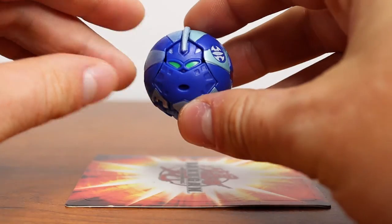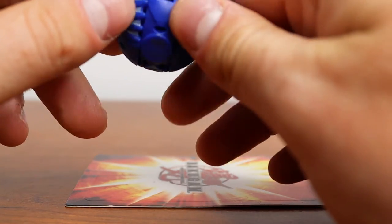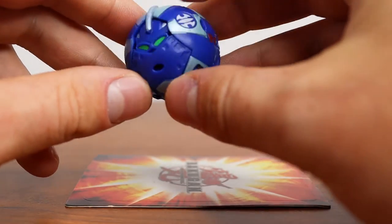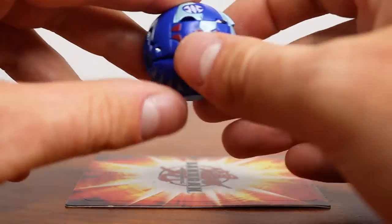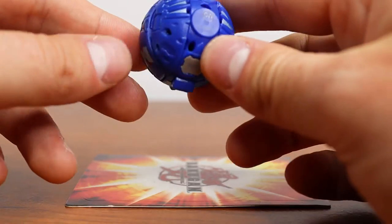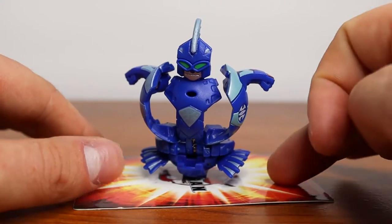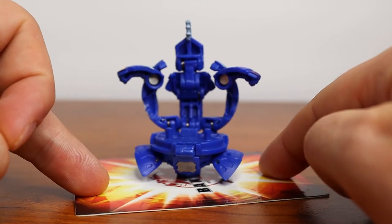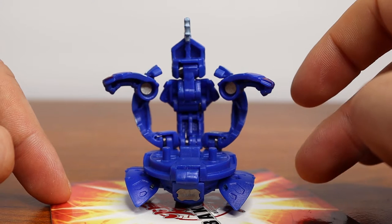Up next is Aquos Aquimos — try saying that three times fast. This is Marucho's Guardian Bakugan in the third season. I haven't gotten far enough into the show to really talk about his character, but his ball form and toy form aesthetically look amazing. The color scheme is great and you can kind of see his face right there, which is really cool. He's got fins — these are his feet and they pop out, just like little fins, and he springs forward like that. He looks pretty cool from the front, but then you go on the back and nothing's really happening here — it's just very flat and barren.